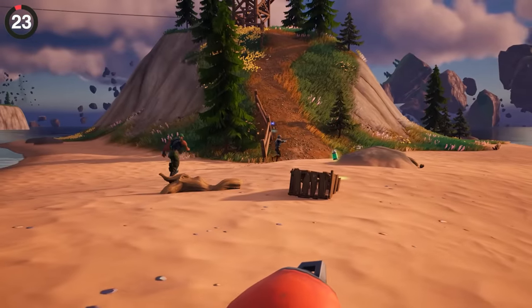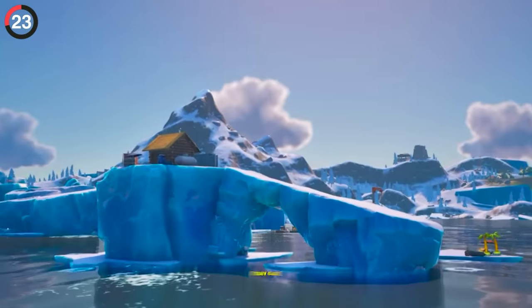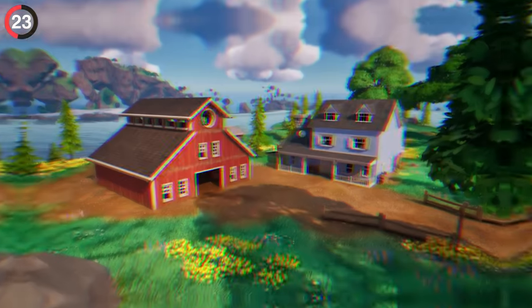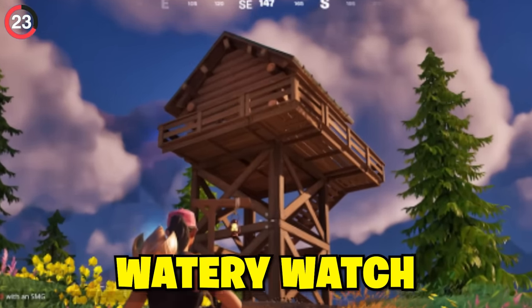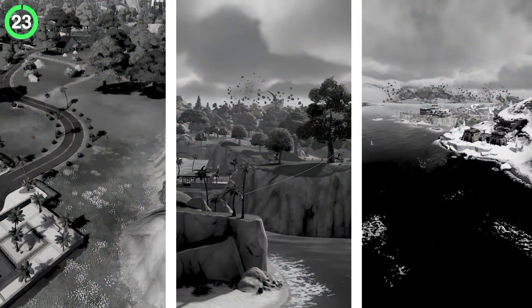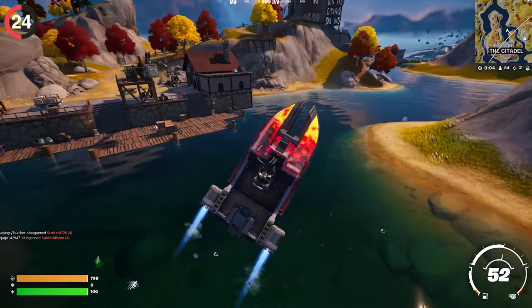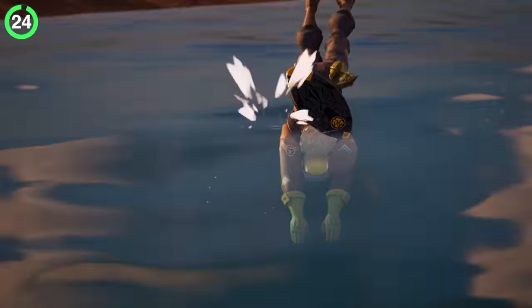Fortnite's island isn't just made up of huge named POIs. There are plenty of underrated places like Fishy Flow, an iceberg with inflatable palm trees and a shack; Rowdy Acres, a humble barn and house; and Watery Watch at the bottom of the map. All three have been secretly deleted. And getting to new locations is even harder now that motorboats are gone — only just returned in Season 3, they're headed back into the vault, leaving swimming as your best water option.